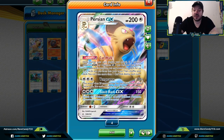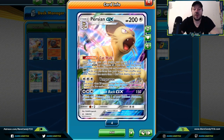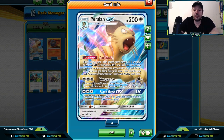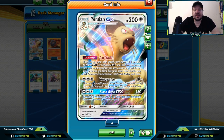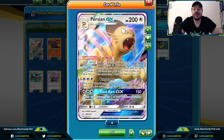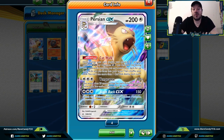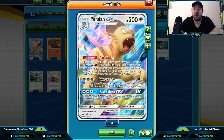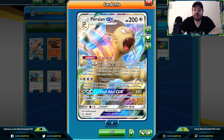Persian GX doesn't need to be in play the turn that your GX Pokémon is knocked out — it just needs to be in play or played that turn. The possibilities with this card are endless: maybe you need a damage modifier, a consistency card, a supporter, or even a Triple Acceleration Energy to attack with Persian GX itself. In this format we don't have a lot of ways to search out specific cards, so Persian GX is a great way to jump back into the game. It works even if a sniping Pokémon like Naganadel GX or Pikarom knocks a GX off your bench.